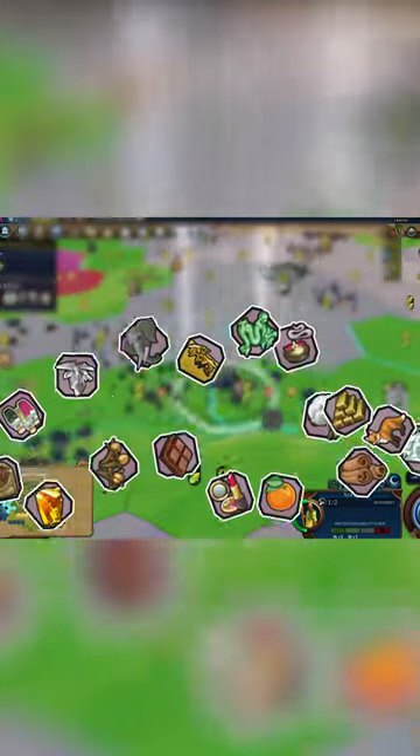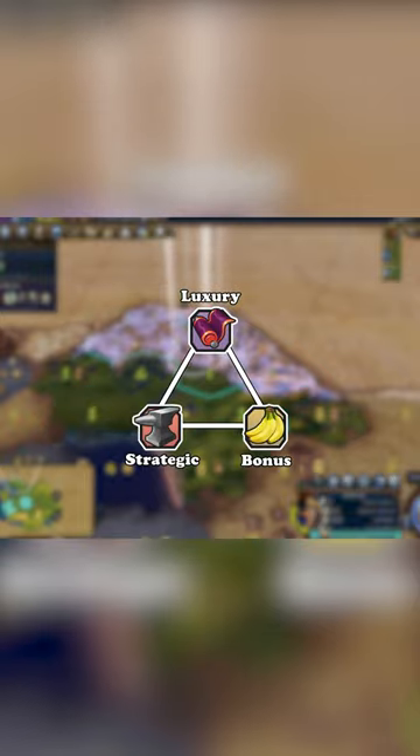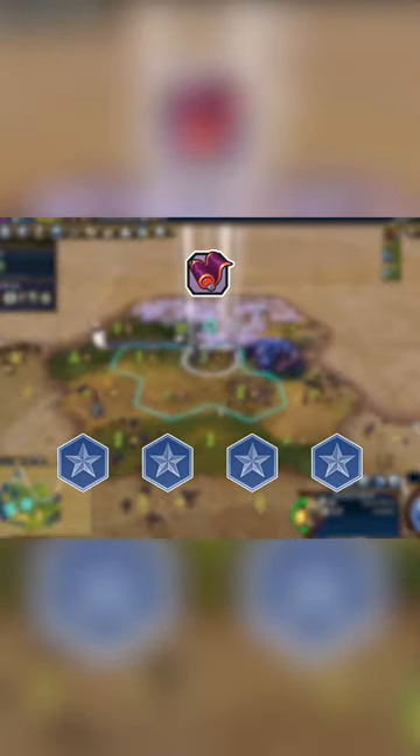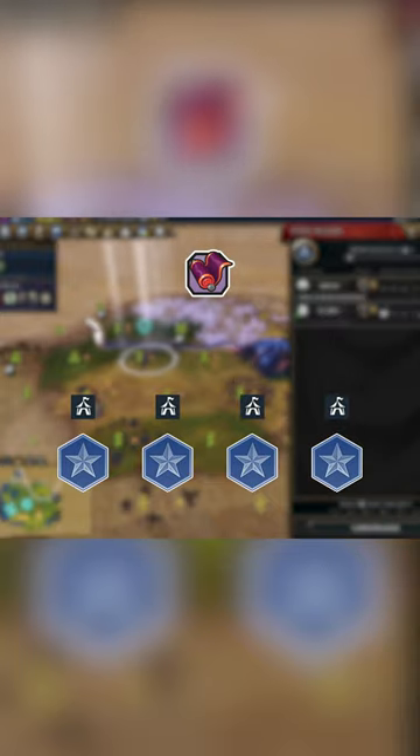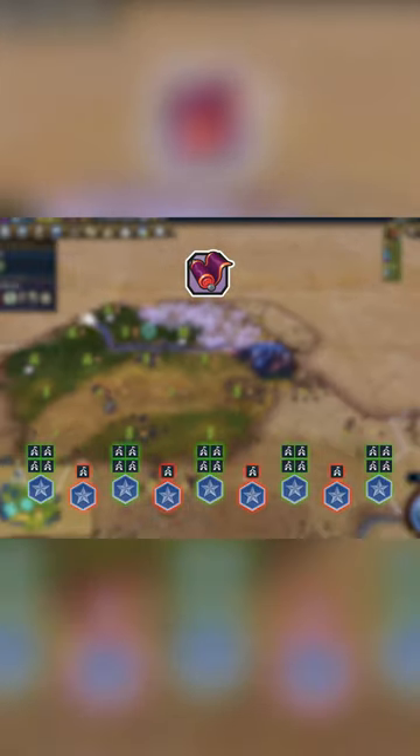Luxury resources truly are a luxury to be had in Civ 6. They're one of the three resource classes, making them important to understand. Luxuries come in a variety of forms but work the same whether it be resources on the map or those generated by great people or city-states. The first copy of a luxury resource you own provides one amenity to four cities in your empire, typically the ones that need it most to keep the spread of amenities even.